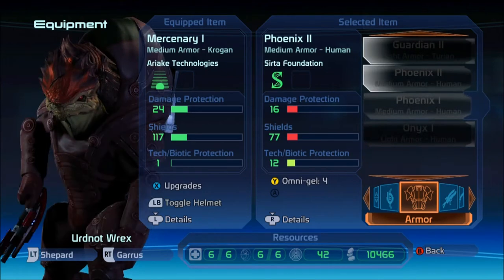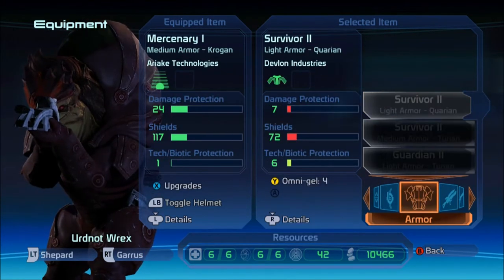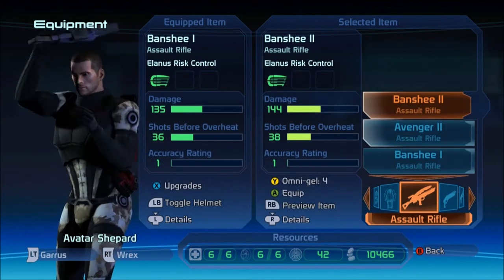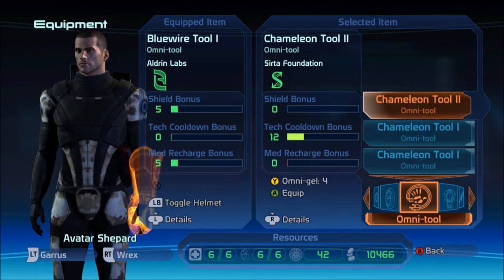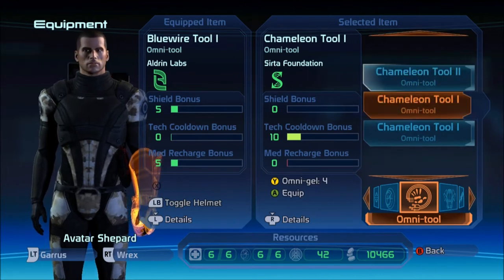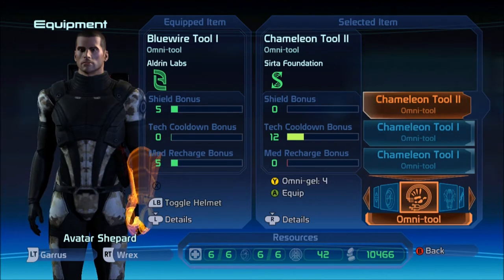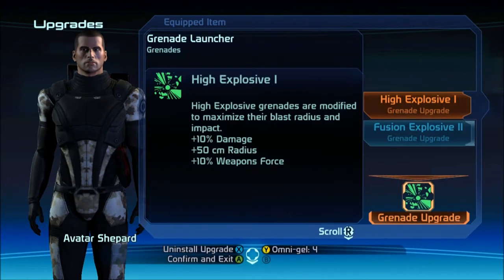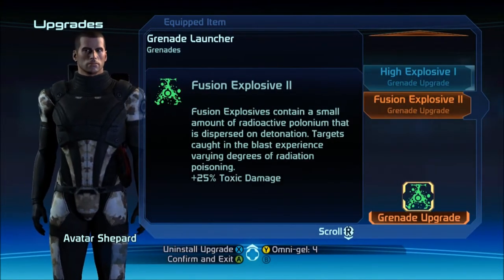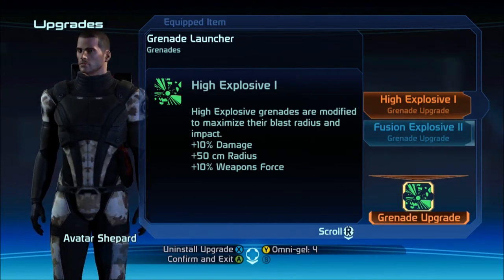Now for armor — we don't have any armor for his species. And we didn't get any Biotic Amps. We got new Omnitools though: Protect cooldown bonus, but no shield bonus. Med recharge bonus — I don't even know exactly what that does. So forget it. And you can't really upgrade these things anyway. Do we have any better grenade upgrades? We could do fusion explosive too, not as useful against the Geth though, and we are going to get back to fighting the Geth eventually.